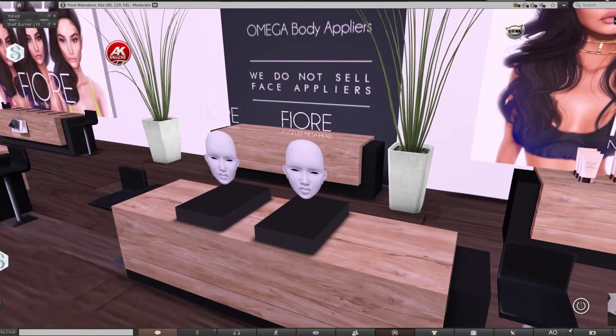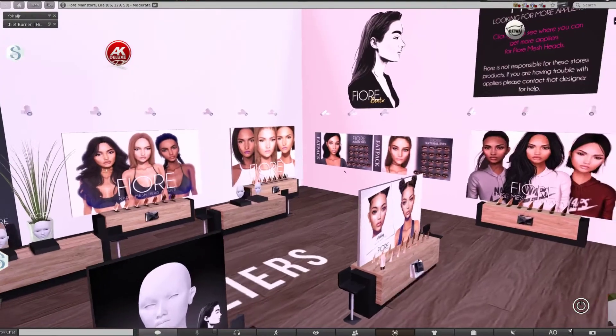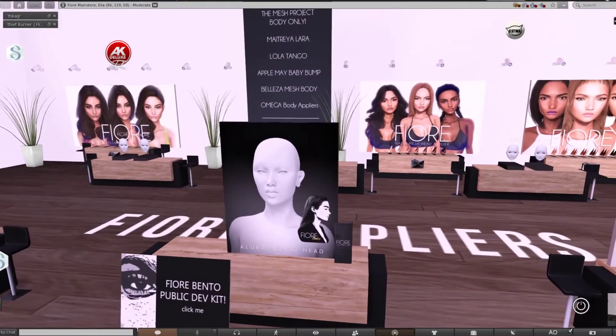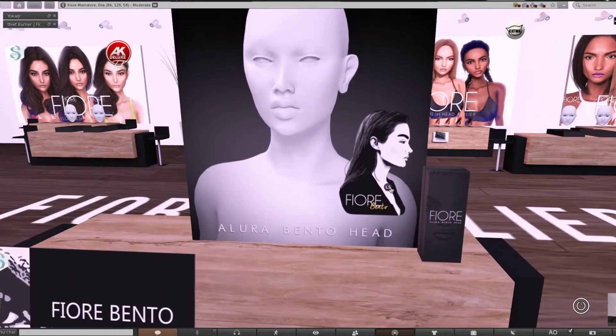They have other skins as well to match other heads like Catwa and Lelutica. They also have an Allura pinto head for 500 lindens, so you can purchase that if you have 500 lindens.